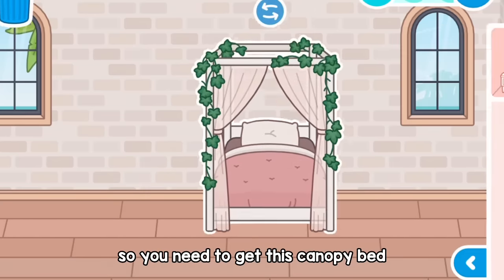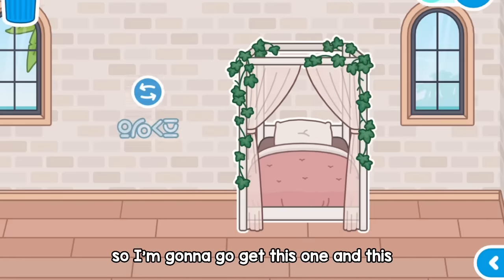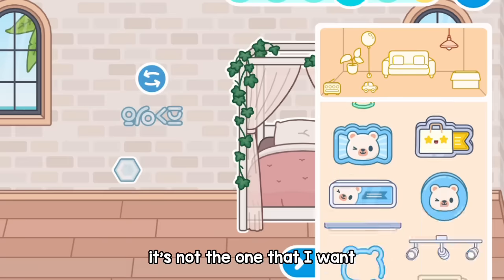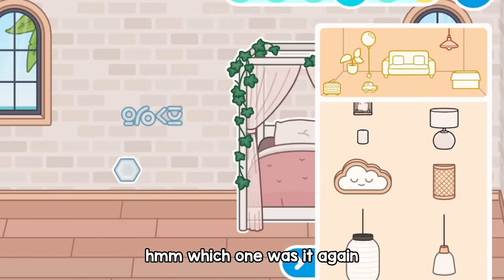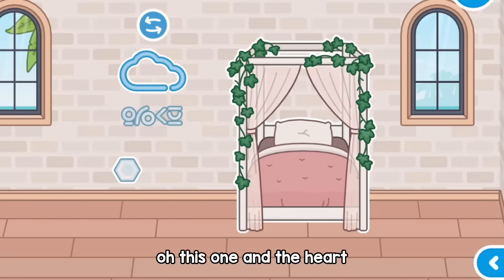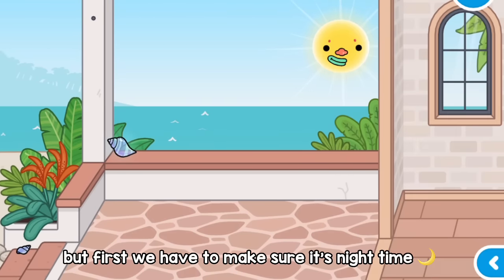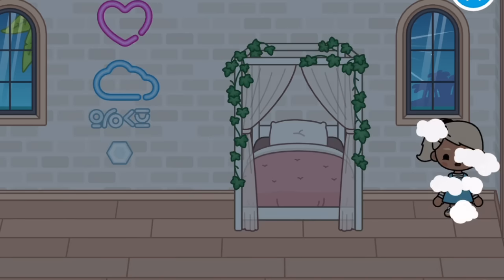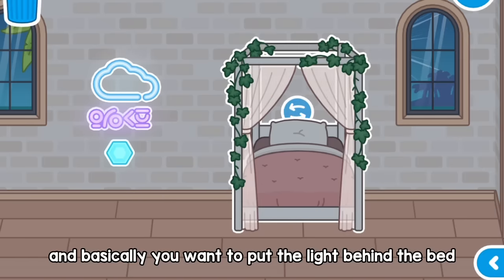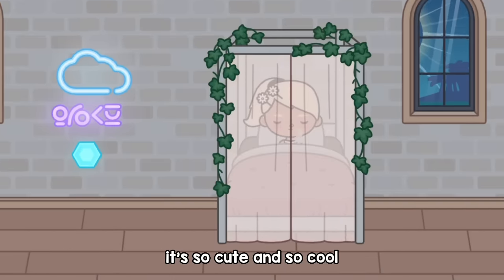Moving on to the next hack. You need to get this kind of piece and go to the lights section. I'm going to get this one, and this one — there's another one I want. I also need a heart. But first you have to make sure it's nighttime. Basically you want to put the light behind the bed and it changes the color of the canopy. It's so cute and so cool!